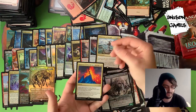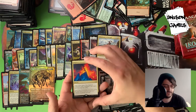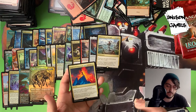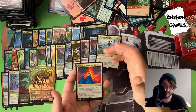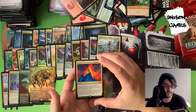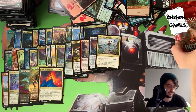And Inspired Ultimatum — target player gains five life, Inspired Ultimatum deals five damage to any target, and you draw five cards. This actually seems like something you could totally play — with Fires of Adventure and those types of decks. Definitely adding that one to the lineup. That was a great pack.